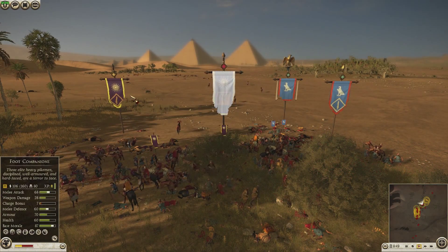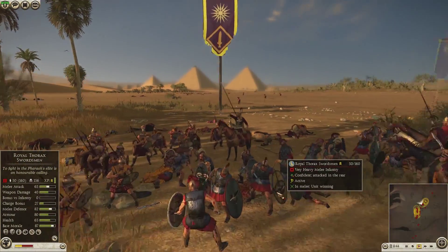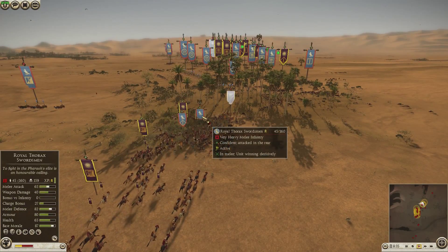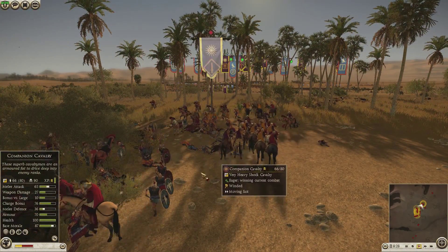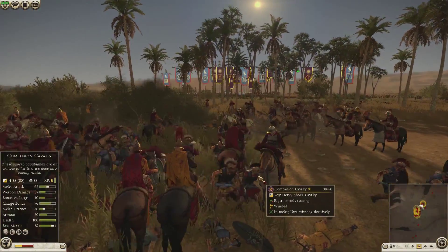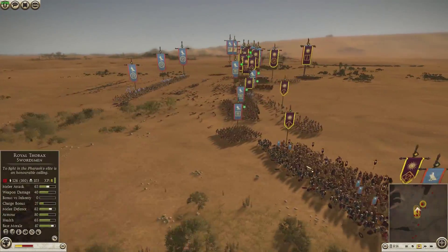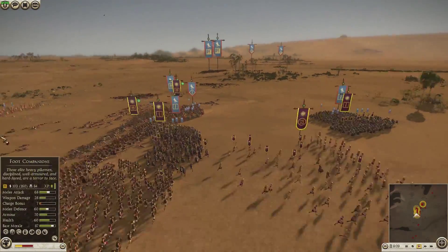I think I lose one unit of Companions but my Thracians keep fighting. My Companions smash into his general and Carrying Axemen. From there he gets completely taken out — his general dies — and then morale drops right along the line. I finish off lots of units on this side, though he's still beating me on the other side.